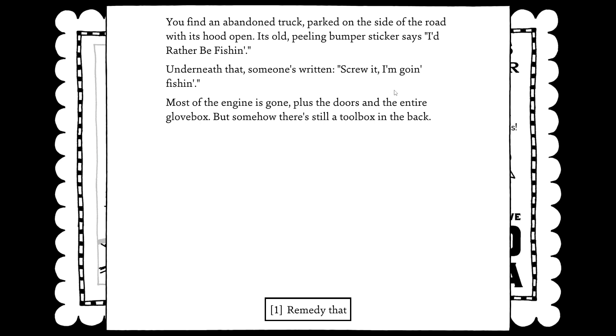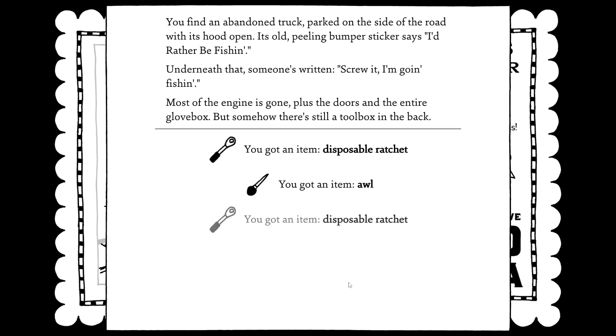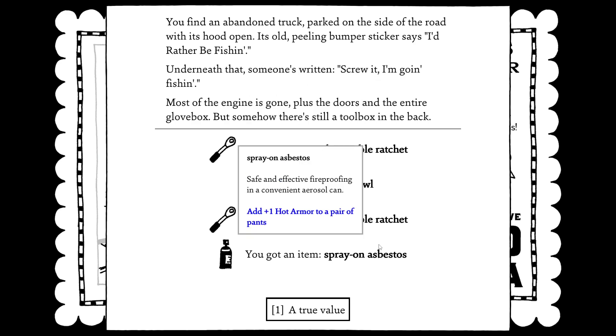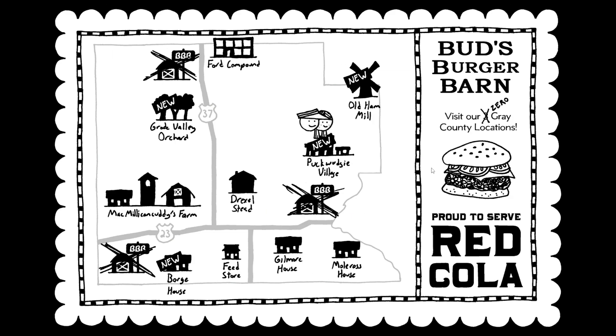You find an abandoned truck parked on the side of the road with its hood open. Its old peeling bumper sticker says 'I'd rather be fishing.' Underneath that, someone's written 'Screw it, I'm going fishing.' Most of the engine is gone, plus the doors and the entire glove box, but there's somehow still a toolbox in the back. We get the disposable ratchet and spray-on asbestos. A true value.